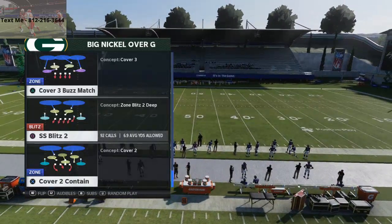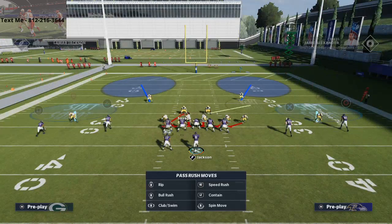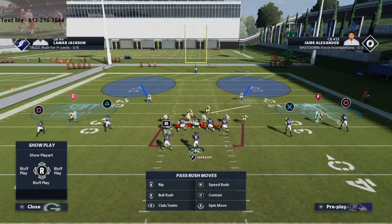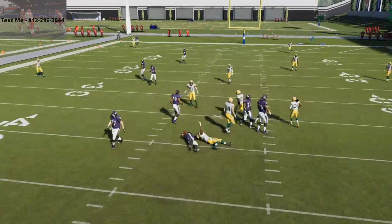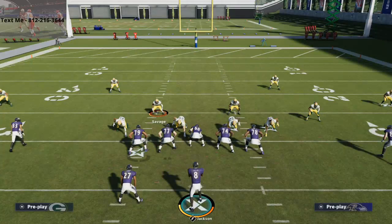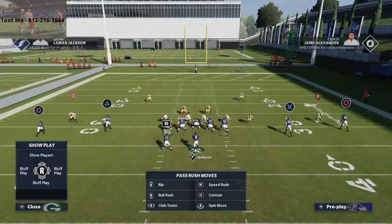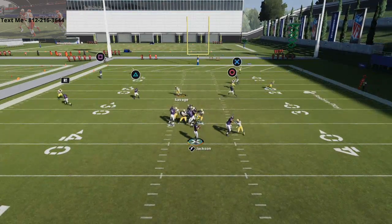All we're going to do is pinch our defense by hitting R1 and flicking the left stick down. We're going to crash our line down, and then we're going to stand in this gap right here with Savage. You can QB contain, but if you do, I encourage you to re-crash your line down after so that there's only one contain on the field. At the snap of the ball, you're typically going to get either A-gap or edge pressure. With your linebacker, you want to stand right in that gap as long as he's blitzing to that side, take a couple steps down, then go back into coverage, and typically this pressure will be very effective.